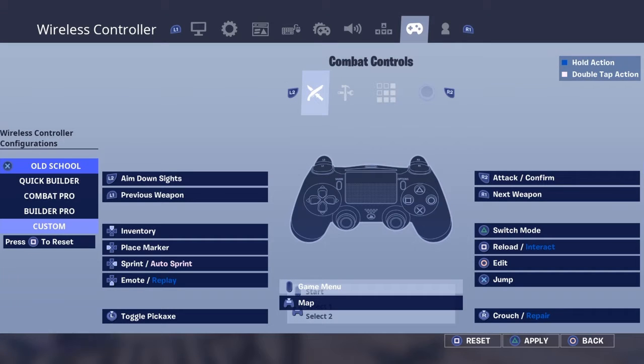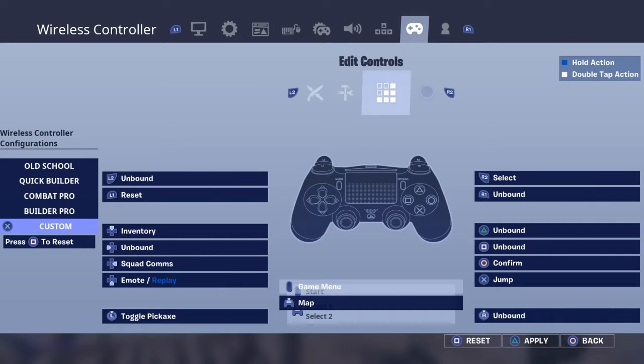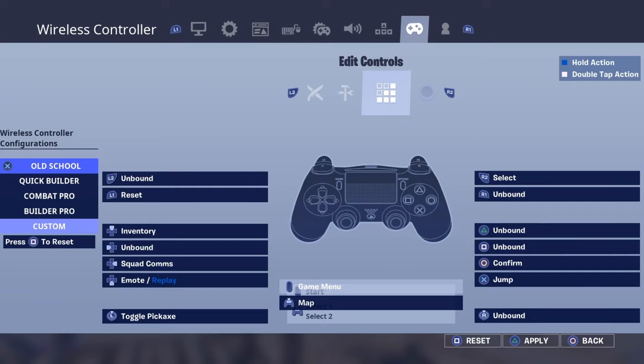If you guys want to know my binds: I put my pickaxe with L3, circle with I — I'm a circle editor. I build, my switch mode is triangle. All the rest is normal. I reset with L1.